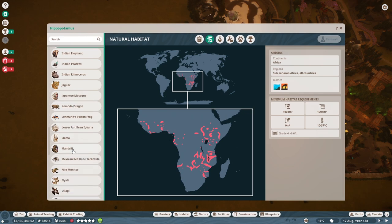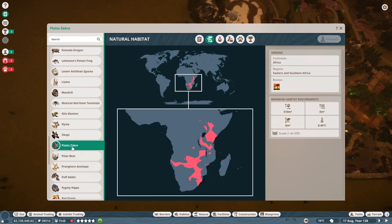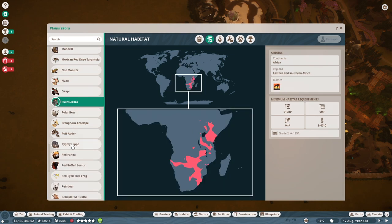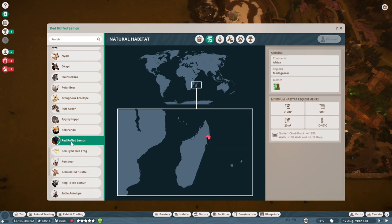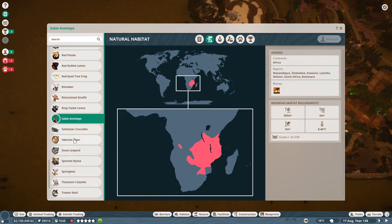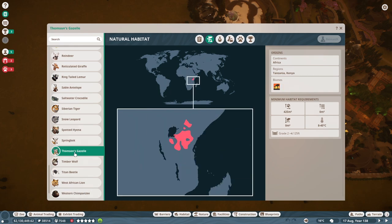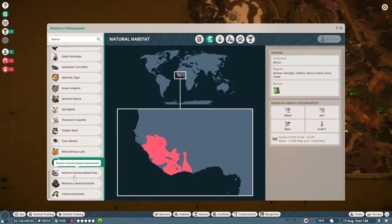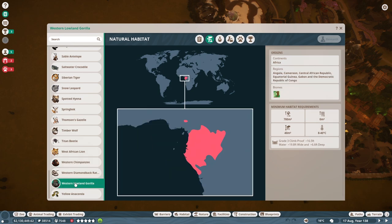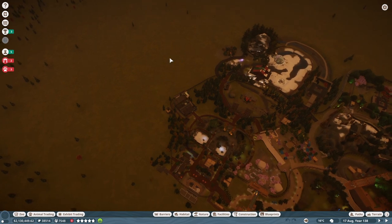All right, so counting them up - eleven, twelve, thirteen, fourteen, fifteen, sixteen, seventeen, eighteen, nineteen, twenty, twenty-one, twenty-two, twenty-three, twenty-four, twenty-five, twenty-six more animals. And I might have missed one or added one, so twenty-six give or take. I mean, I'd love to do it, but we've got to think about that a little bit. Just some thoughts I'm throwing out there - I'm curious to see what y'all are thinking as well.